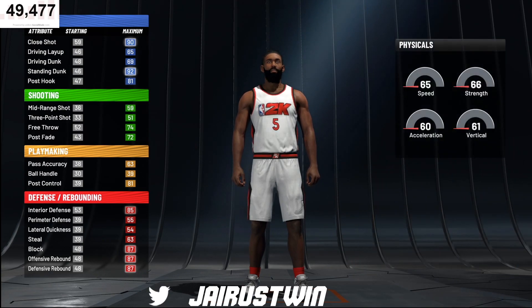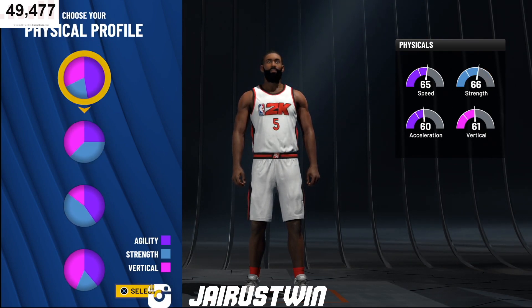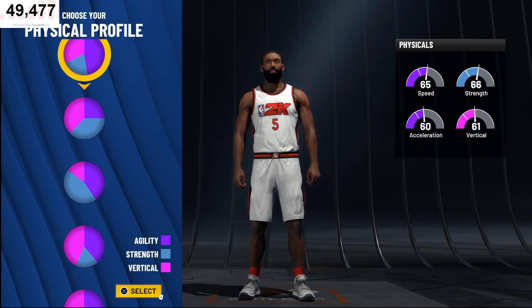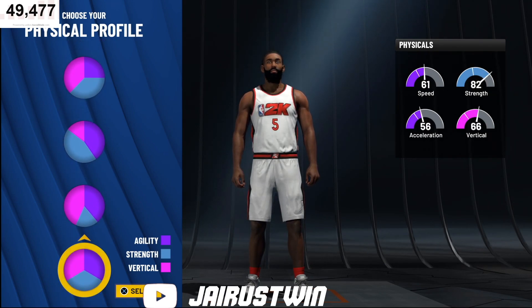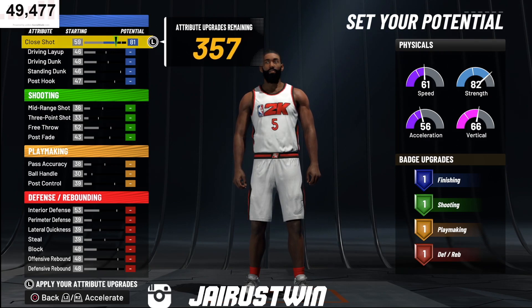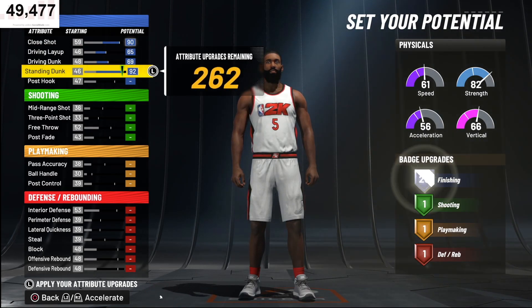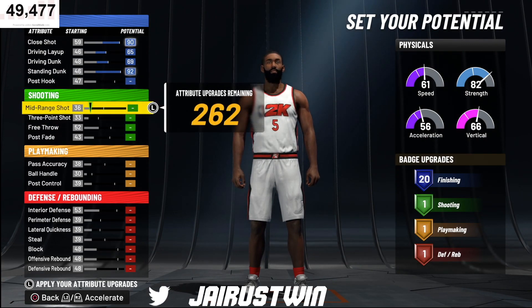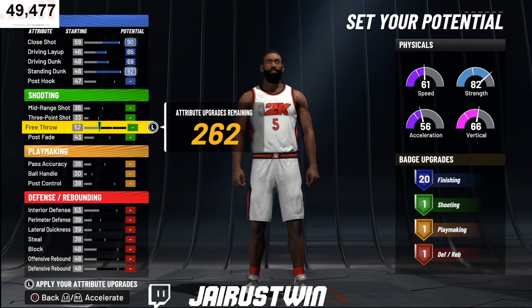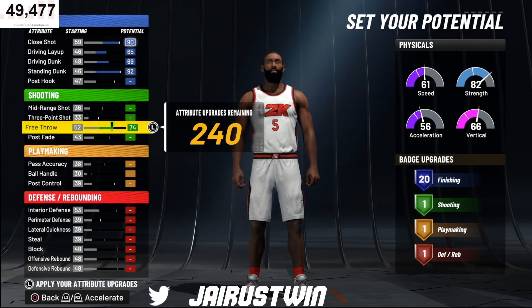As far as physicals, there are pros and cons to all of these. You could go for more speed, but this is an inside center build so it won't be the fastest anyway. The even pie chart works best so you have your strength, speed, vertical, and all of that. For our attributes: close shot, drive and layup all the way up, drive and dunk all the way up, standing dunk all the way up. We're not putting anything on post hook. We're taking free throw all the way up — because in the rec you'll be down low banging, getting fouls, and-ones, posterizing dunks, and you need to knock down those free throws.